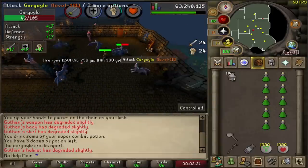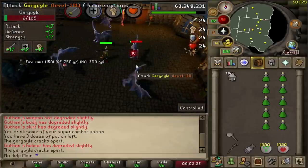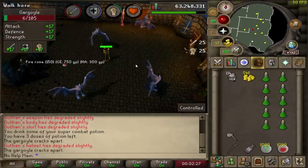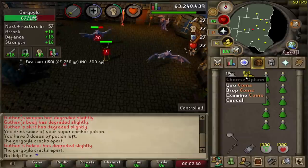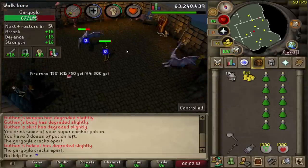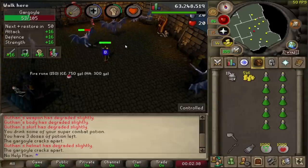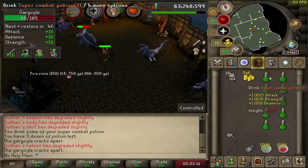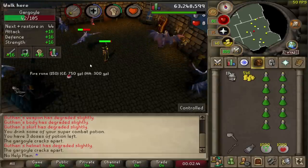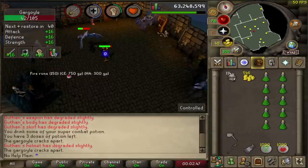When the gargoyles stop being aggressive to you, you can simply run over here or run down the stairs and back up into the center, and it is back to AFK time. As you can see, the ring of wealth already picked up the 500 GP. You pretty much should never die depending on your combat level, but if you do notice yourself dying, just get your stats up a bit. The super combat potions help a lot. Honestly, this is a solid 10 out of 10 method.